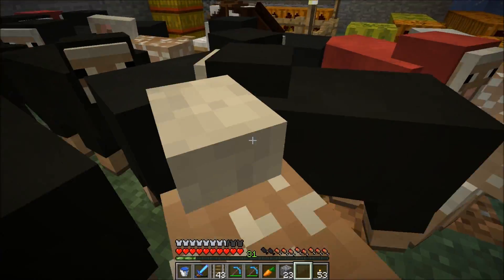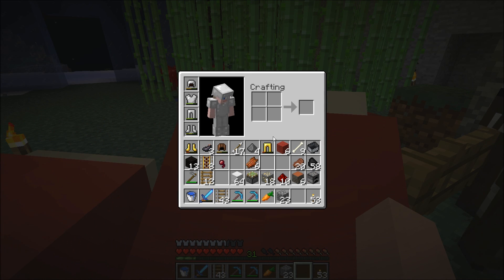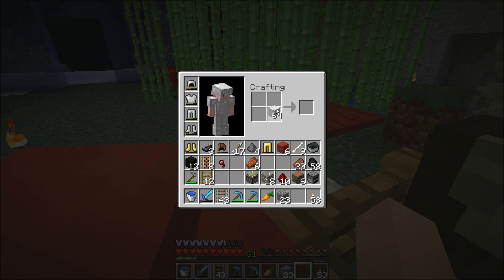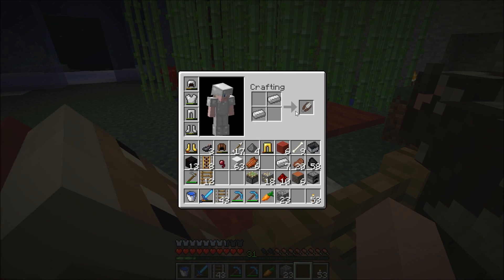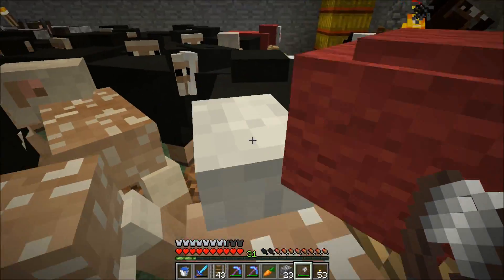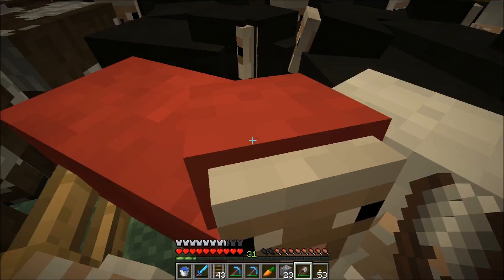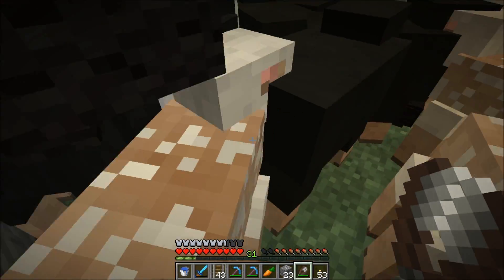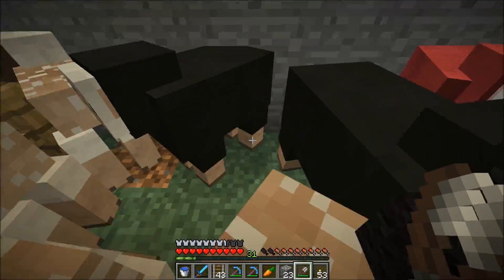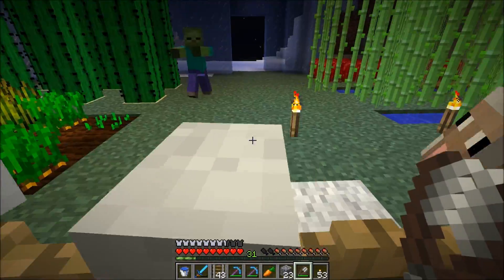I'm pretty sure reds and blacks are all I'm going to need — I just need to get a lot of them. I left some of my stuff over at Doc's place, I just realized, in one of the chests there. I basically made that my home for the past couple days, pretty much been there and nowhere else. I AFK'd for a very long time but I spent a lot of time actually on the server doing work.